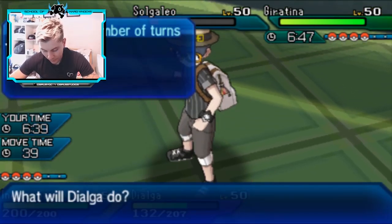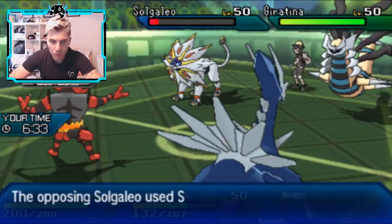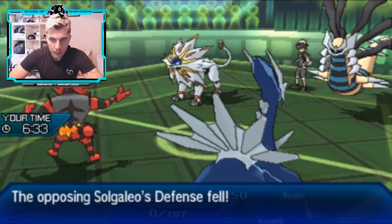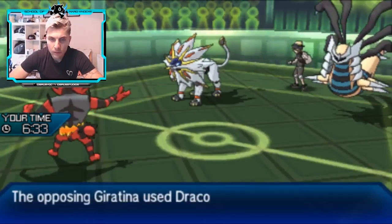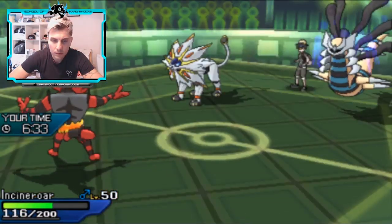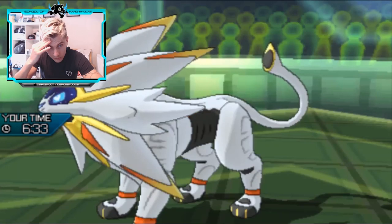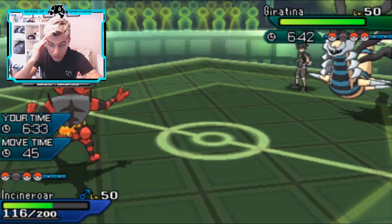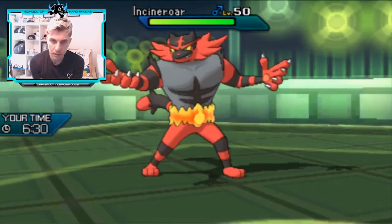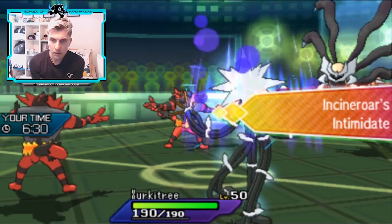I think the thing to preserve here is Dialga. I'm going to go for another Knock Off into Solgaleo and Trick Room again - we either get the Trick Room off or knock Solgaleo out; it can only target one thing at a time. Solgaleo goes for Superpower into Dialga to deny the Trick Room. Then Draco Meteor - wow, it's a mixed Giratina! Dropping its Special Attack by a stage though, we get the Knock Off into Solgaleo removing it from the field - one restricted down.